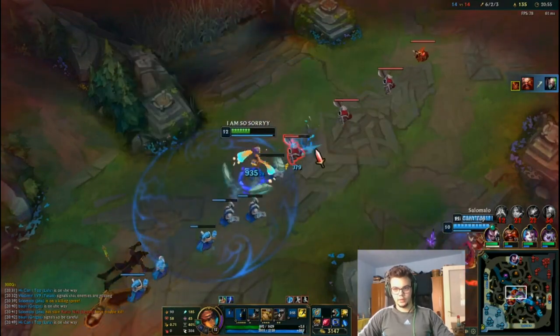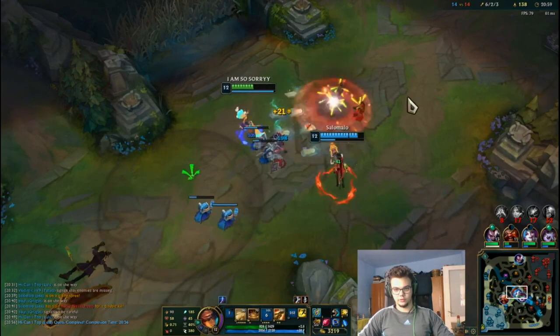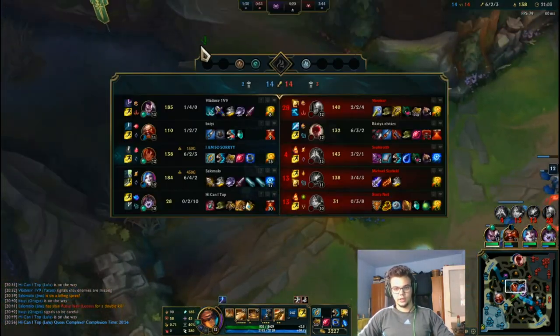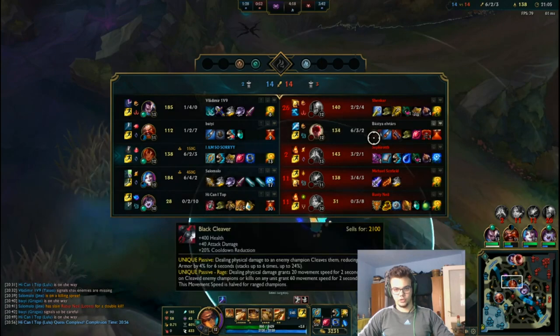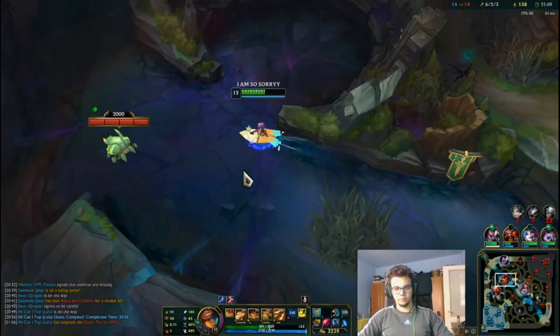We got Singed as well and from this point we should 100% win. I haven't even used that stuff yet, and they can get mid. I have a lot of gold — I'm very much ahead right now, but not further than Kassadin, and that pisses me off, because he got kills from situations he shouldn't have. I need level 13.